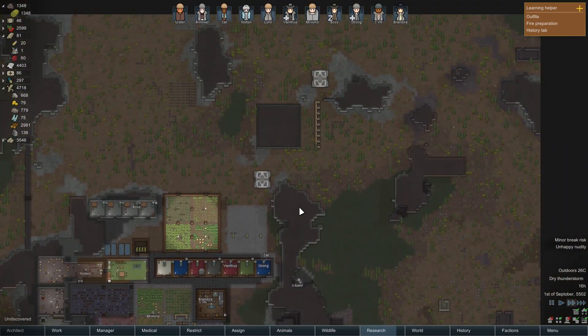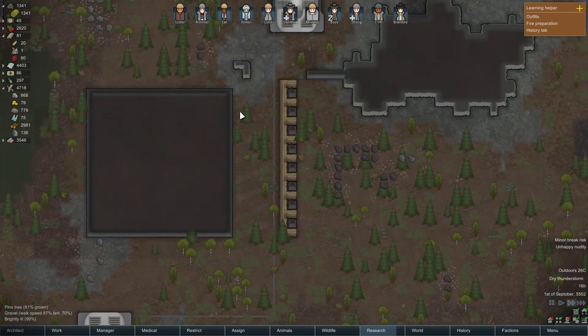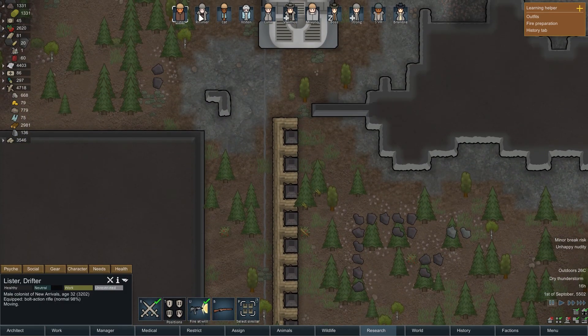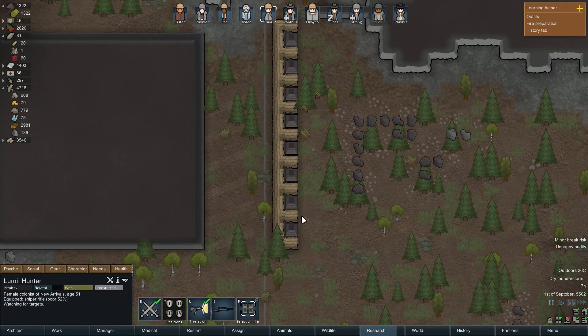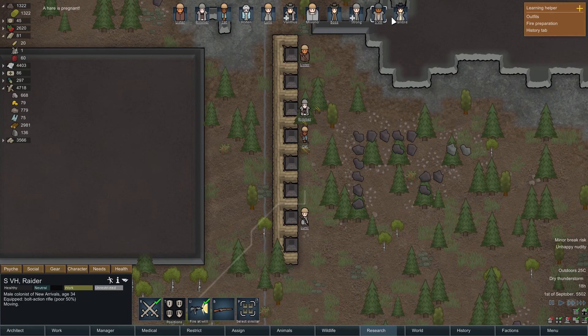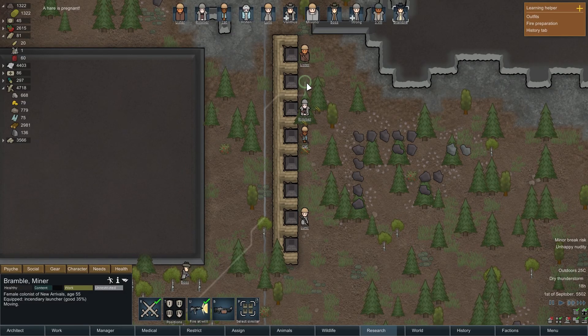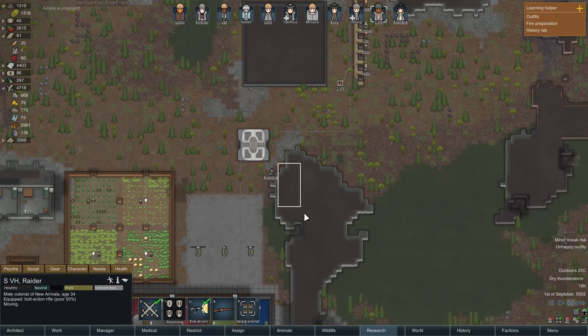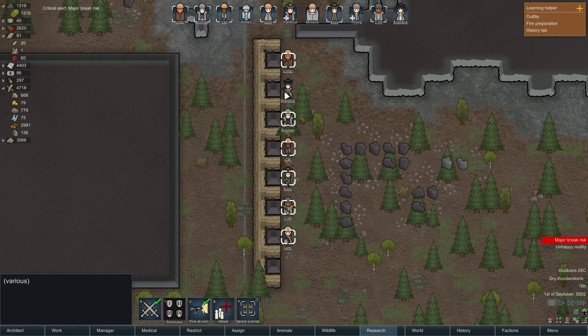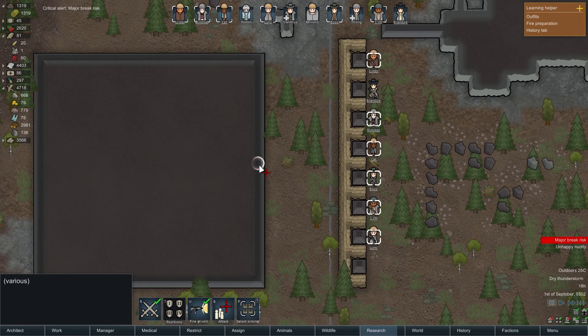Dry thunderstorm — oh please no. You know what, we actually have this set up. Let's just deal with this now — I'd rather rip this band-aid off now than later. Let's get you guys in there. Cat, you can be in the middle. Lumi, you can be on the outskirts. Vanthus, you can sleep it off. Bramble shouldn't be shooting because she has an incendiary launcher and I don't want to set fire to this thing. Everyone except Bramble — are you guys ready for this? Deep breath. Here we go. Let's open this bad boy up.